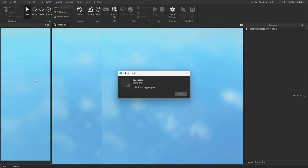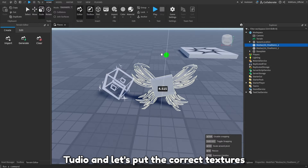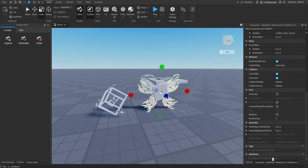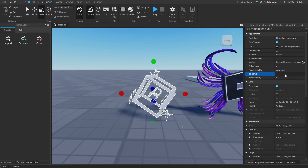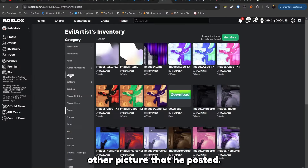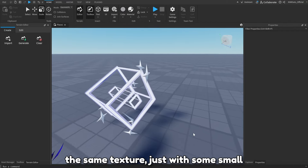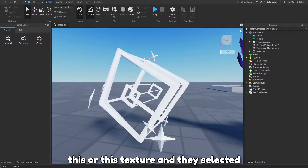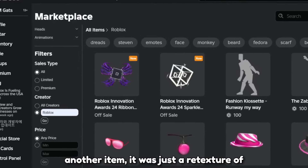Let's open Roblox Studio and drag the items into Studio. Now we have both of the items inside of Studio. Let's put the correct textures on both of the items. Now I have 100% the same items inside of my game. Let's try to use this other picture that he posted on this item. As you can see it actually just looks like the same texture with some small changes — it has a dark outline on the item now. So they probably tested between this or this texture and selected this one. So we might actually not get another item; it was just a re-texture of this item.